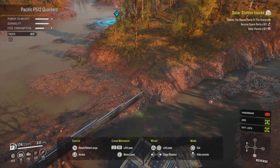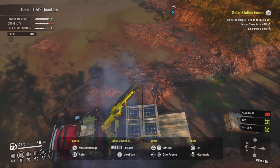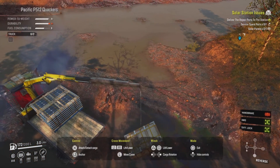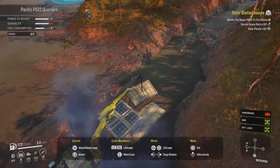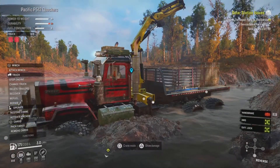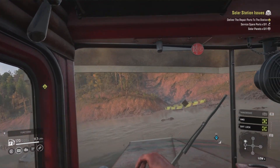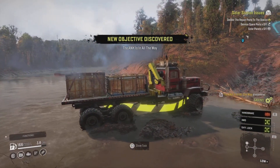Doing the winch dance! Hook it up, pull up the cargo, lift it up, lower it down, detach - it's on the bed. Going for the next one, pick it up, pop it on. All we have left to do is stow the crane. That was such a good one - that was a song from Humble's greatest hits. There's an ank over there and the quest is called 'The Ank Is In All The Way' - I'm going to die laughing!